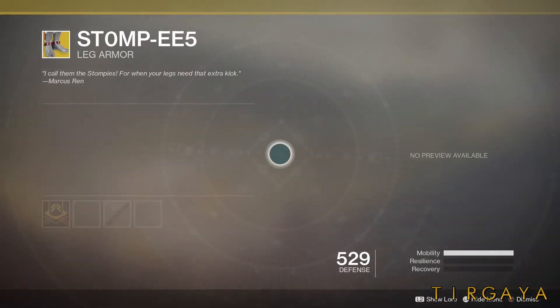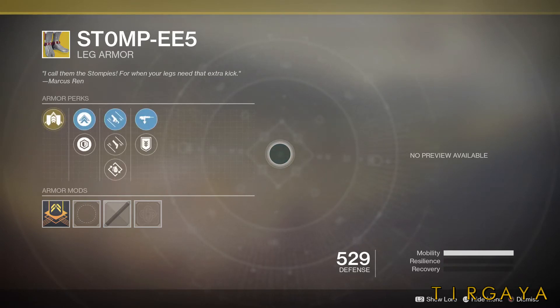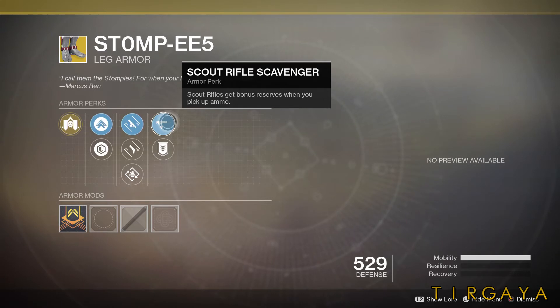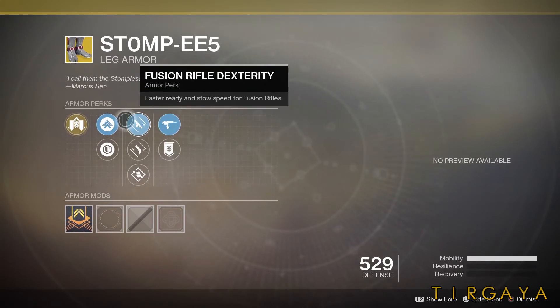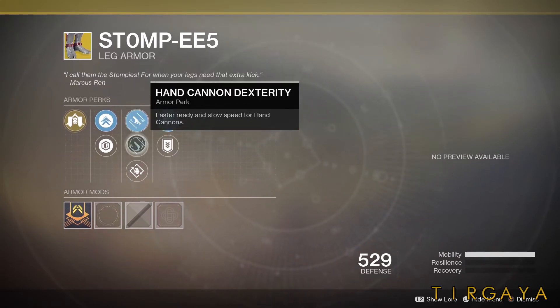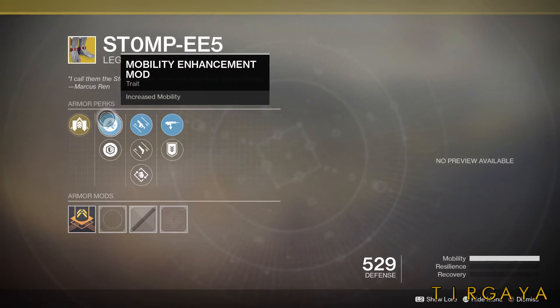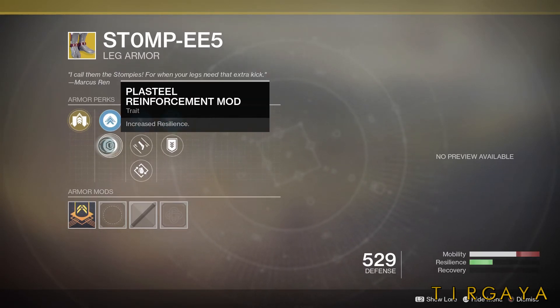Let's go back and take a look at the details, because we have random rolls on the goodies from Xur. We're going to have Scout Rifle Scavenger and Special Ammo Finder on the Stompies. We have Fusion Rifle Dexterity, Hand Cannon Dexterity, and Bomber — renews grenade cooldown when using your class ability. They roll with mobility and resilience.